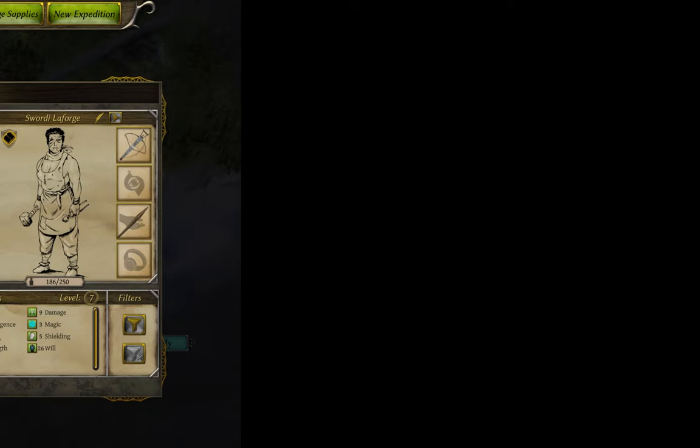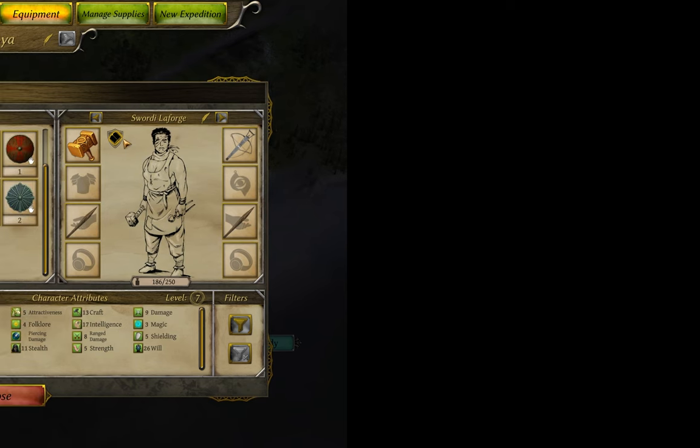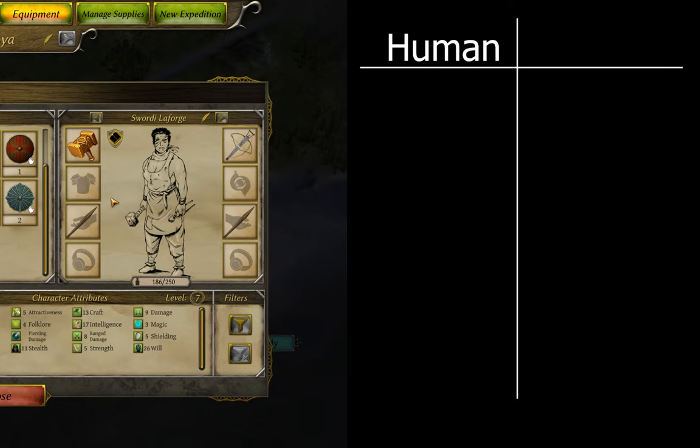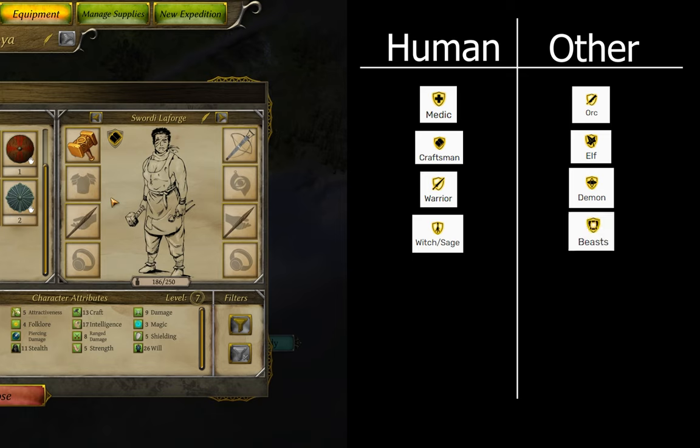Okay, enough about death. How about the last aspect of a character — their class and race, as indicated by the icon here? Side note: almost all humans have a distinct class picture, other than the witch and sage who share one. For almost all other races — orc, elves, demons, beasts, whatever — they all share a single race icon. That doesn't mean that an orc worker will level the same way as an orc matriarch though.